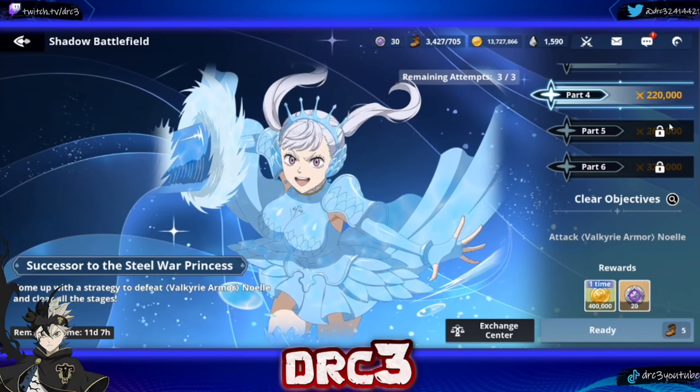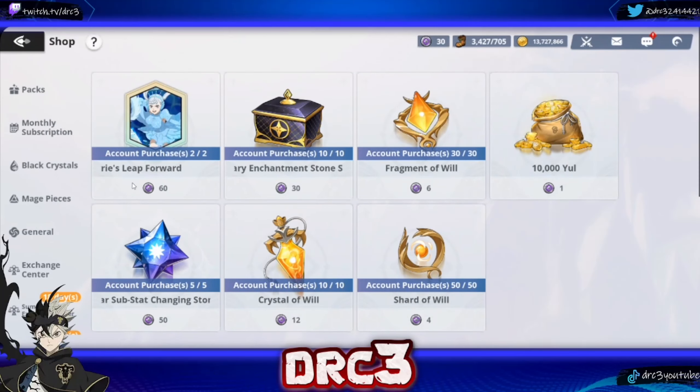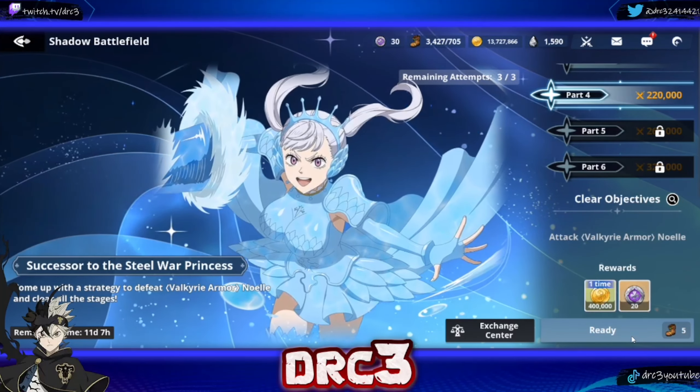220,000, 260,000, and 320,000 — you get some pretty decent rewards from the exchange shop, one of them mainly being this free-to-play skill page, which is very nice if you did not get the summonable skill page. It still gives you the additional effect on Valkyrie Noel's skill 2 if you pulled her. Everything here is actually really good, so definitely worth doing this mode.